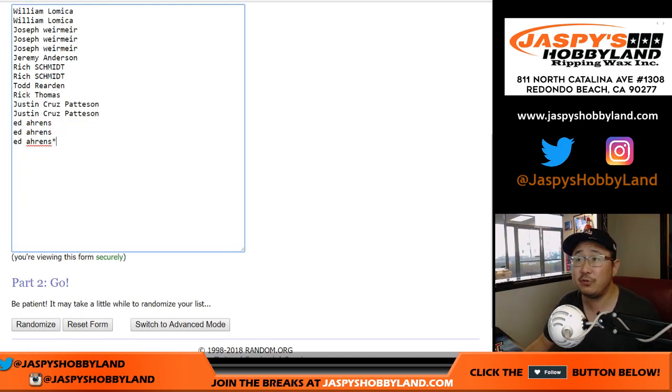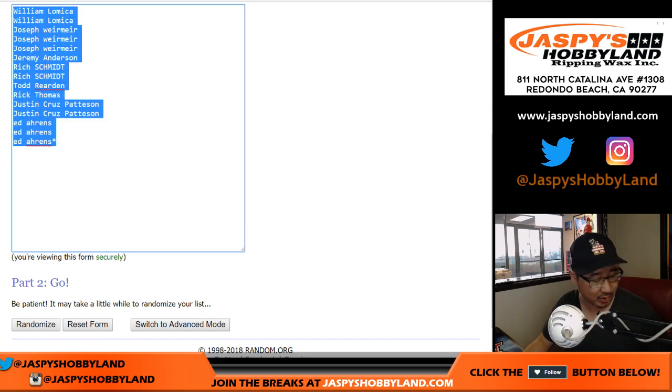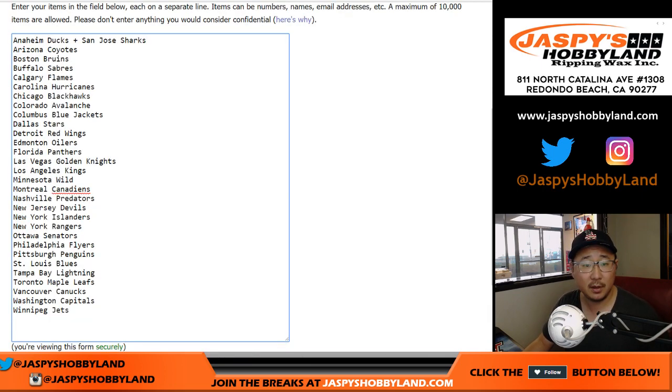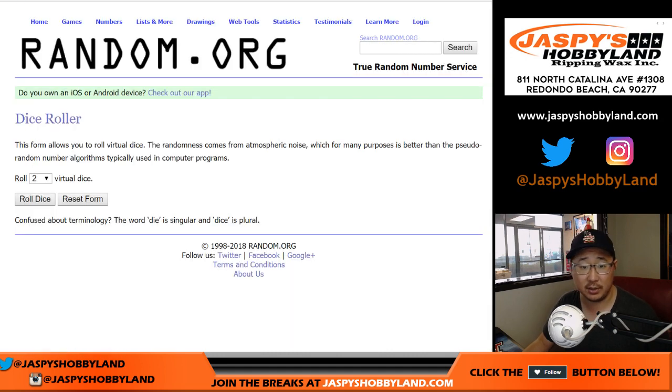Big thanks to these folks for getting into the action. Let's double you up — one spot gets you two teams. And we combo the Ducks and Sharks. Let's randomize each list.